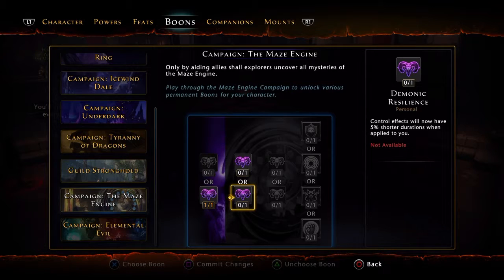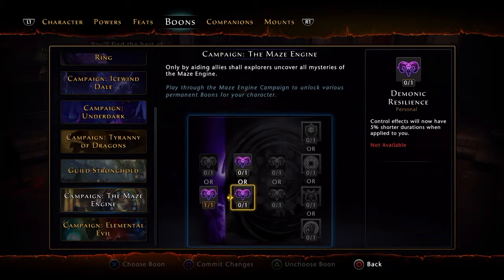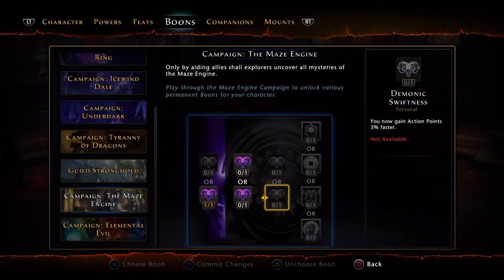It all depends on your playstyle. If you want more damage, go with Demonic Influence. If you want to minimize CC, go with Demonic Resilience. Here's the thing — damage is damage, but being able to not be CC'd constantly, especially when you have an Elven Battle enchant, can make stuns not matter at all. I would go with the shorter durations because you can stack it with other campaigns later. So I'd go with Demonic Resilience.